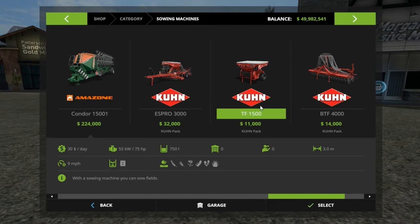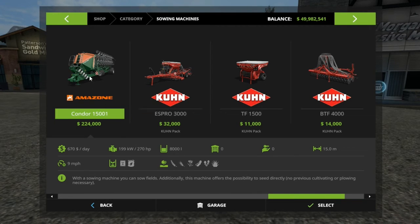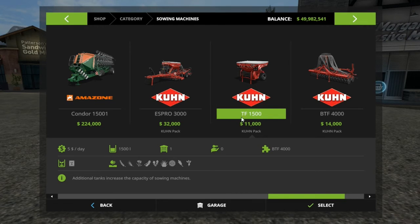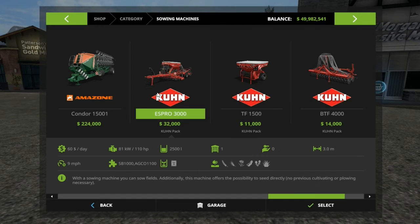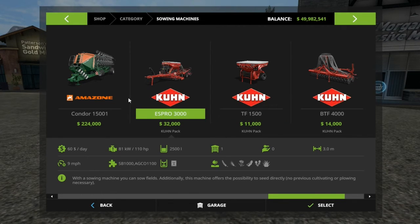There are four sowing machines total. Here is the S Pro 3000, which is $32,000 and only a 3-meter working distance. I guess it costs so much because it's a direct sower and holds quite a bit of seeds. Then there's a front tank — not a holder — you put seed in here and it gives your sowing machine magically more capacity. In the game, you just put it in there and it registers.